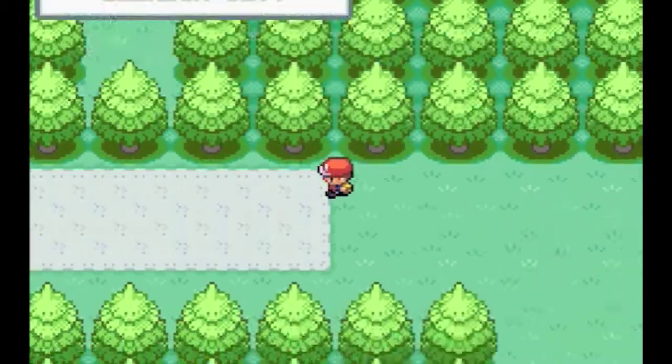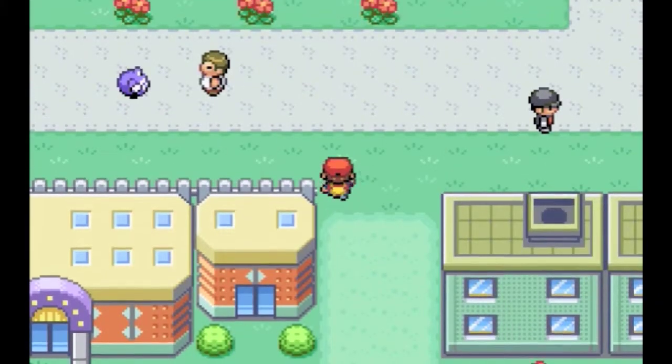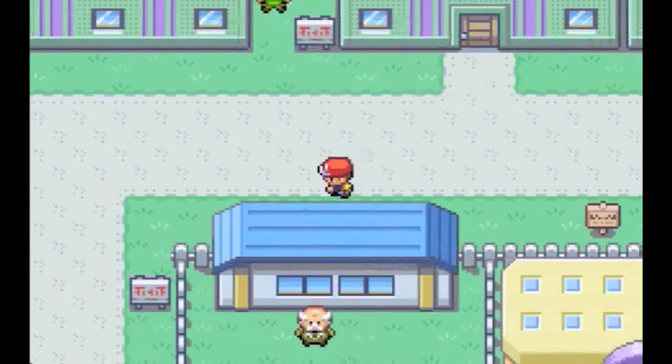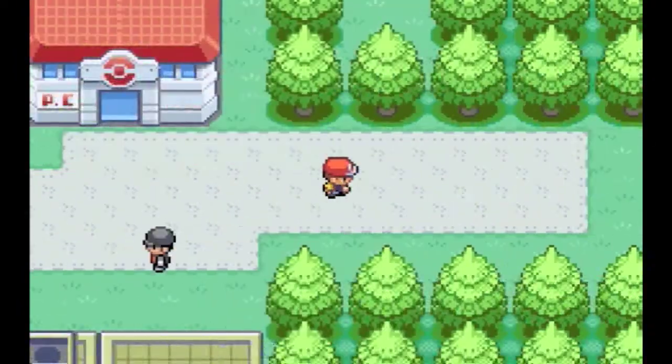Just poking our head back into Celadon City — we also have the game corner and tons and tons of stuff like I said. There's also an Eevee in one of these buildings that we can get. So maybe I'll get an Eevee — I don't know, I don't think so.